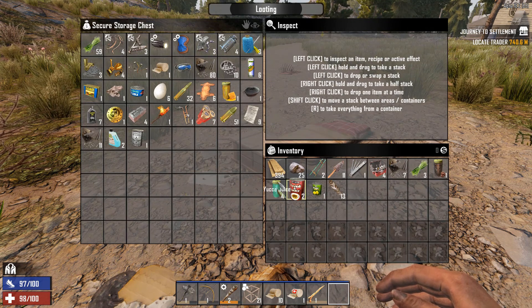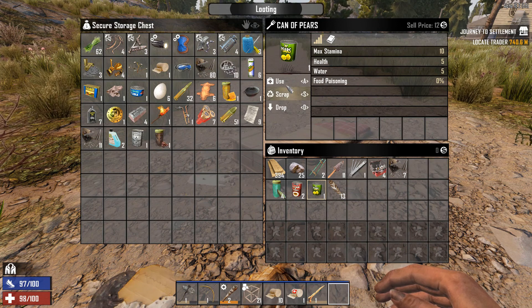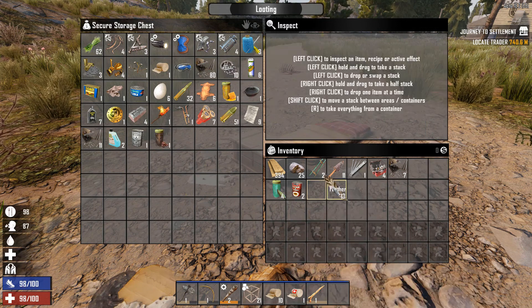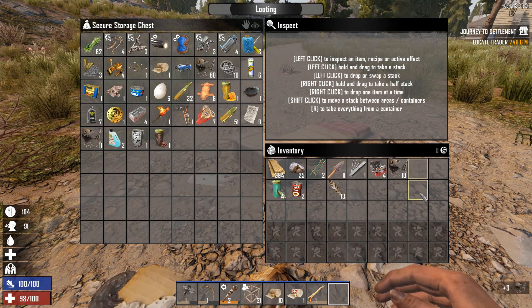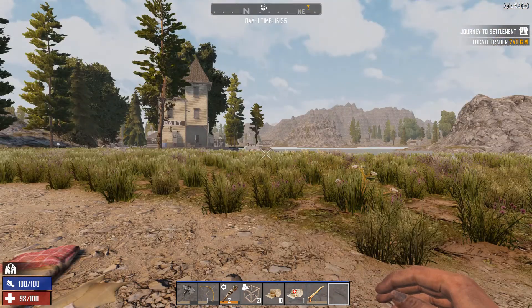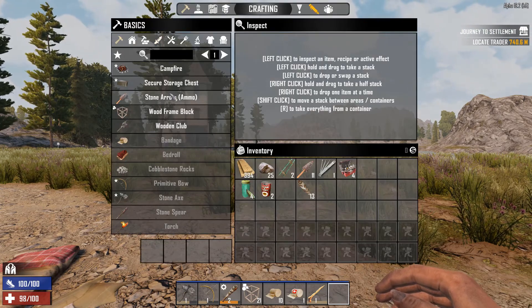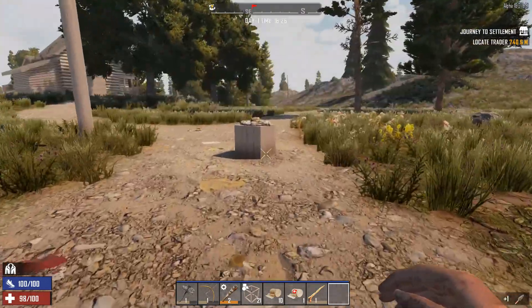Let's get rid of these. Chicken rations — let's go ahead and eat a pear. Put our coffee away and scrap that up. Let's come back in here and make some more arrows, because we're the worst shot in the world.